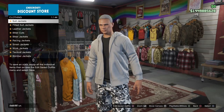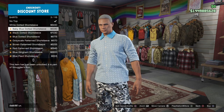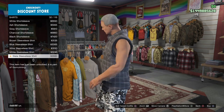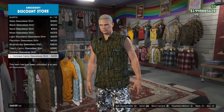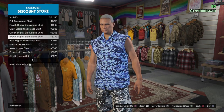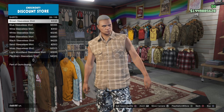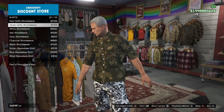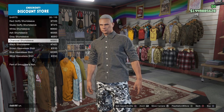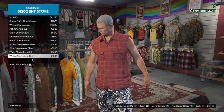Hey guys, thanks so much for stopping by the channel. I'm going to be showing you in this video how to get any utility top with any open jacket for your female character using a component transfer glitch. I want to give an enormous thanks to my savior T for finding this, telling me about it, and giving me permission to share this on my YouTube channel. I've created some really cool outfits with this on Instagram and Twitter — you can go look at those for inspiration. I'm also going to show you one in the video and give you the full components for that.